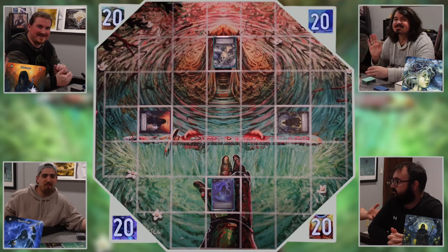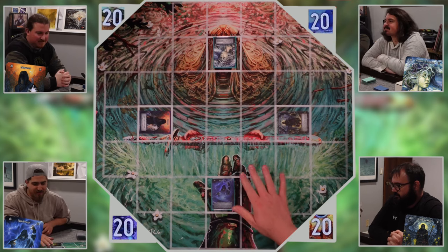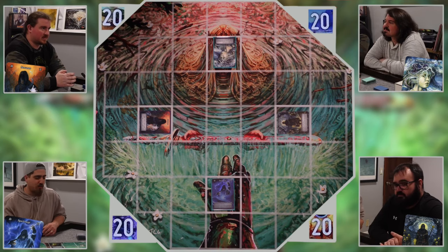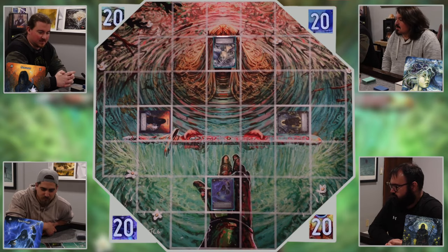Welcome back to Kitchen Table TCG. My name is Louie and I'm here with my friends Donald, Andrew, and Adam to play four-player Sorcery: Contested Realm on the new Kitchen Table TCG four-player play mat, available at gamegrove.gg. We're going to play four-player sorcery. We've determined through playtesting that we'll start with five spell cards and three sight cards to keep the game rolling — it gets a little sloggy starting with three and three. We're at 20 life each with no other differences.